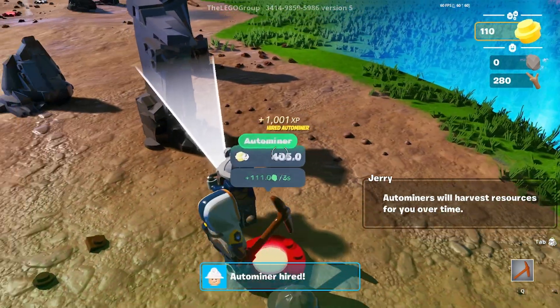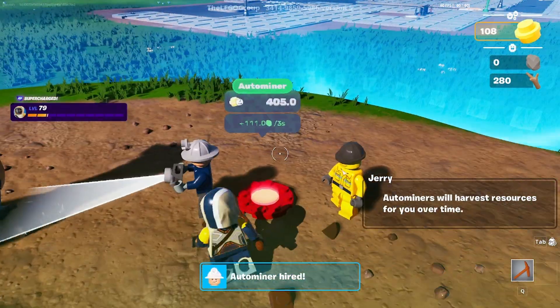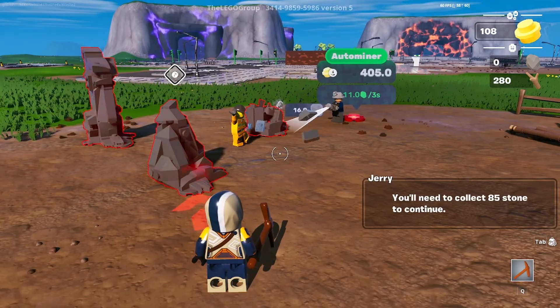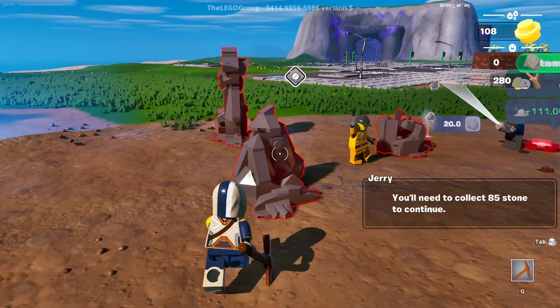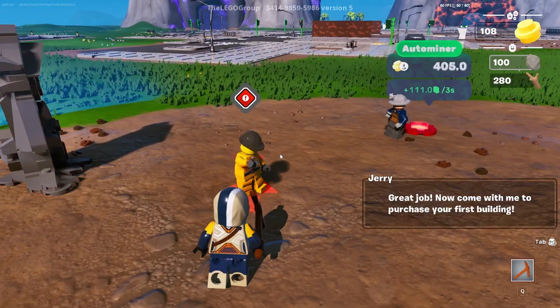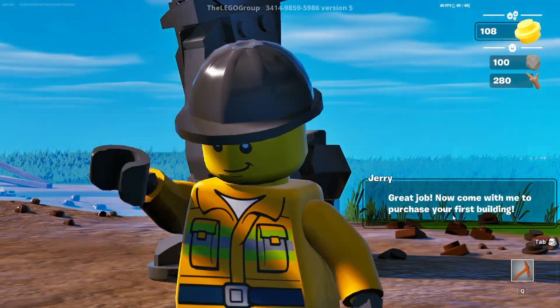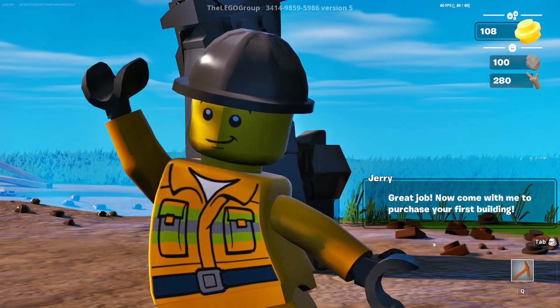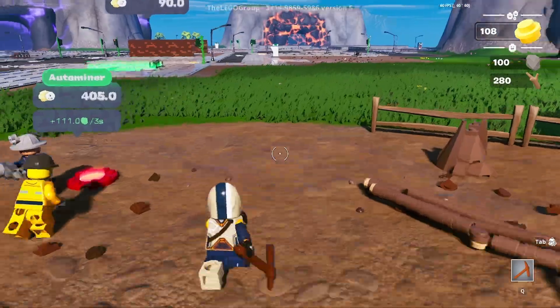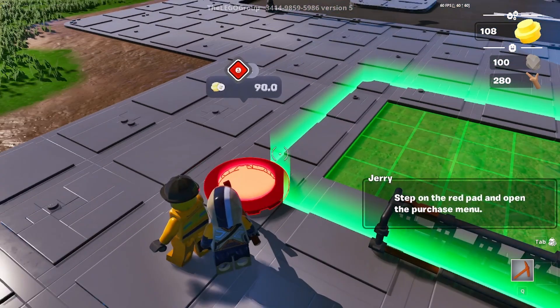Nice - auto miners will harvest resources for you over time. We need to collect 85 stone to continue. I can mine this - now we have a hundred. Talk to Jerry: great job, now come with me to purchase your first building. Step on the red pad and open the purchase menu.